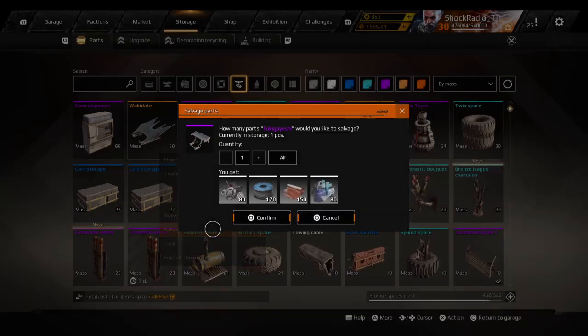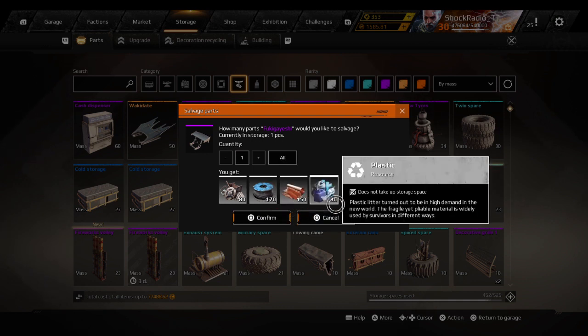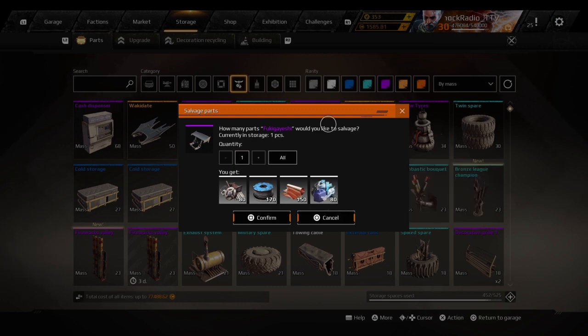Now purples — if you salvage a purple, epic decor — you get 170 wires, 150 copper, 80 plastic. That's roughly 118 coin in resource value.